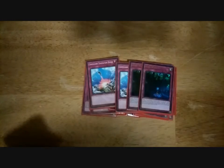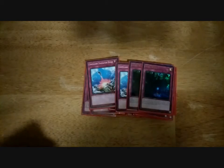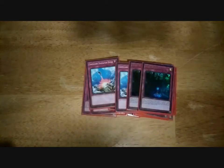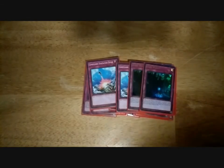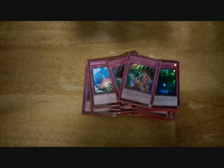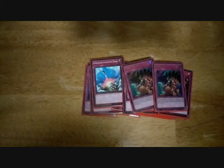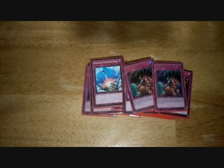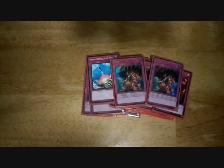I run 2 Compulse — bounce a monster back. 2 Lost Wind — negate a special summoned monster's effect and halve their attack permanently. If your opponent summons from the extra deck, you get to reset the card, but banish it when it leaves the field. I run these four normal traps and the two Manifestations because I run 2 Trap Trick. I can banish a normal trap from my deck to set a trap of the same name onto my field, then activate it that turn, but this is the last trap I can activate for the turn.